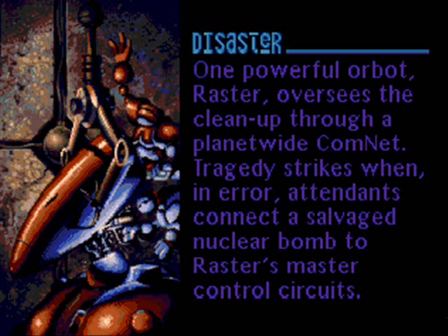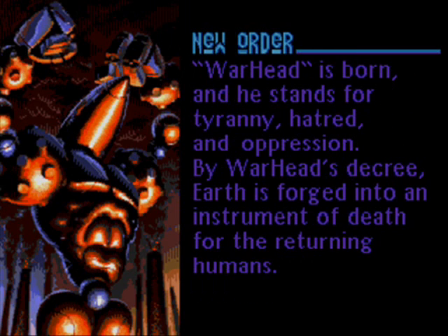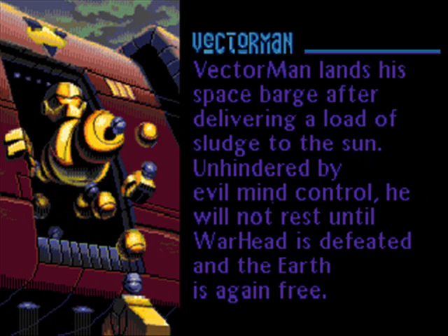One of the Supervisor Orbots, Raster, accidentally gets a nuclear bomb attached to his control circuits, he goes apeshit and becomes Warhead, declaring himself the ruler of Earth, threatening to kill any human who dares to return. Vector Man, who is unaffected by the control of Warhead because he was delivering sludge to the sun during the hostile takeover, returns to Earth to discover the chaotic situation and acts as a vigilante to restore peace to the world.